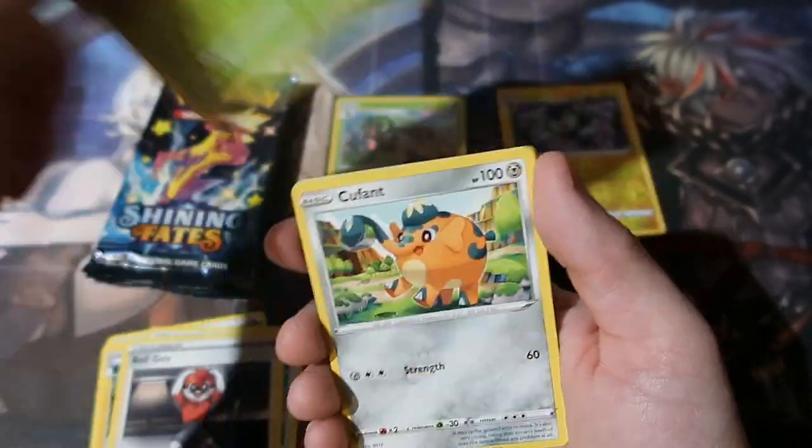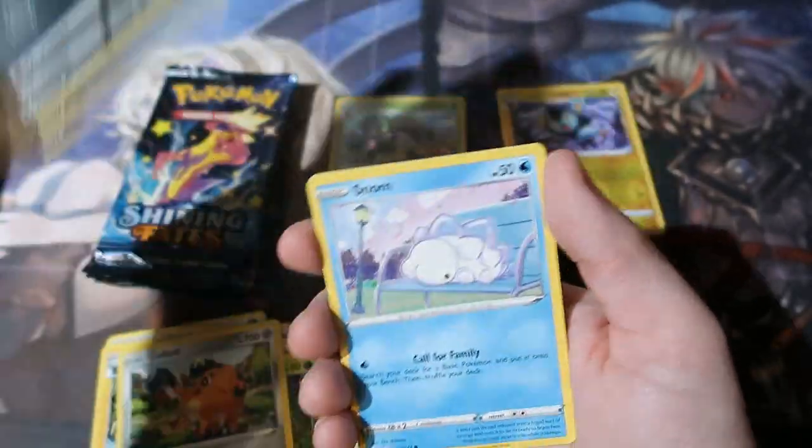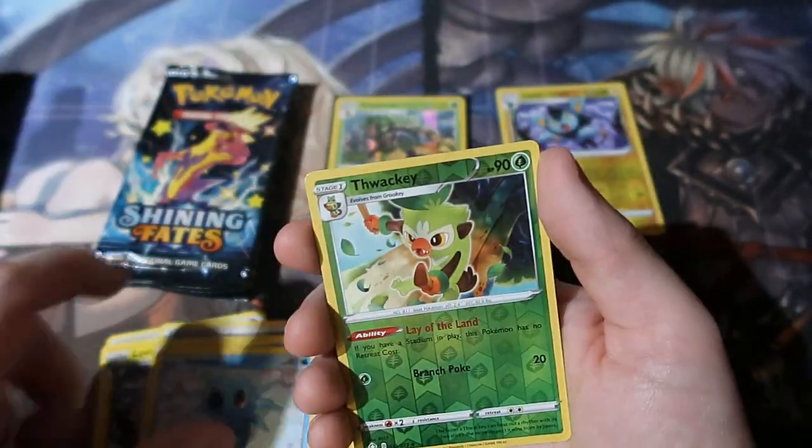Luxio, Sword, Ball Guy, Woltle, Spinarak, Snom, Horsey, Thraki, and a Celebi.